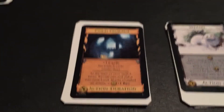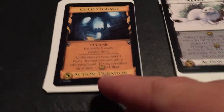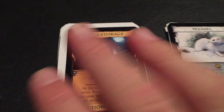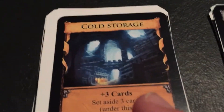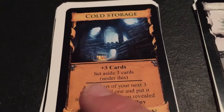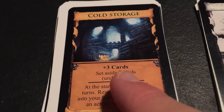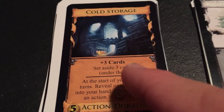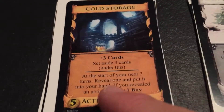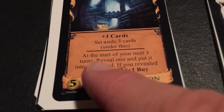So we still have a few more cards to go over, not too many. This one is probably one of my most favorite cards that I've created: Cold Storage. Plus 3 cards — set aside 3 cards under this. You get 3 cards and then you set aside 3 cards under this, and you have to; it doesn't give you the option.